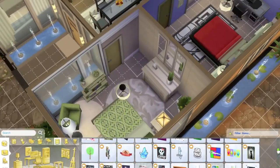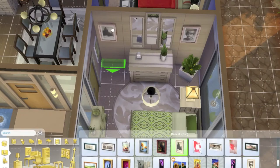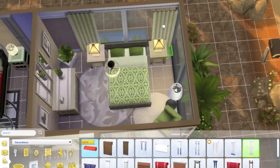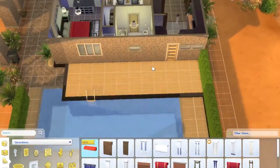That green theme I kind of used on one of my previous builds, so I'm sorry, but I kind of liked it so I wanted to do it again. It's just a nice guest bedroom — your Sims could go sit in there and read a book or whatever.